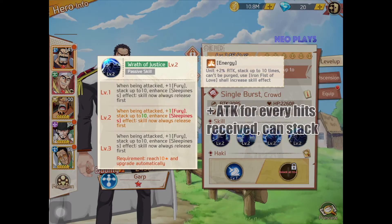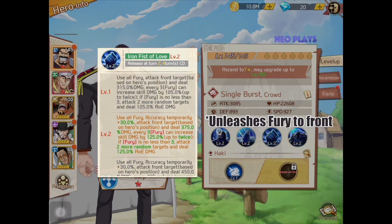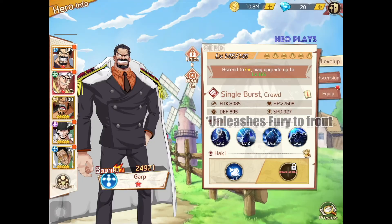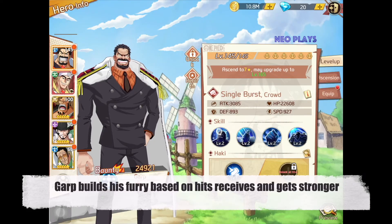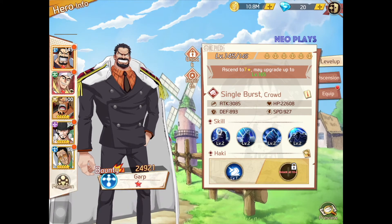Let's do his passive first. Garp's passive grants him Fury, which increases attack bonus for every attack he receives. His second skill then unleashes the Fury he built up to one or more targets in the front. Garp builds up damage output based on the hits he receives — the more hits he gets, the stronger he is.